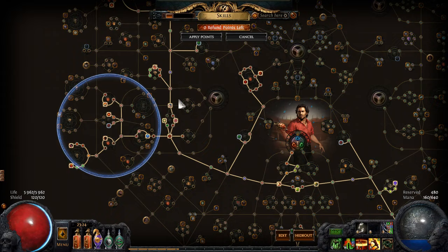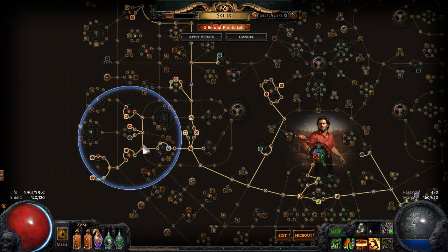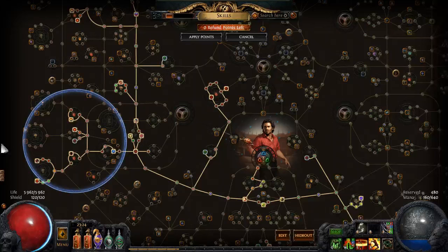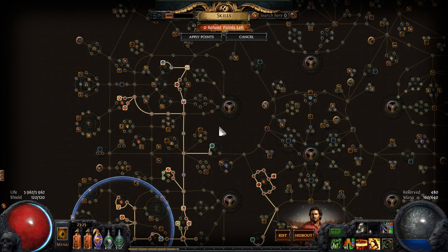Endurance charges, of course. For jewel sockets, I'm using a Red Nightmare because I saved up for it. With only a Red Nightmare, a legacy Bringer of Rain, a shield, the Anvil, and a Cast When Damage Taken Tempest Shield, you can cap your block to 78/78 using no more skill points than what the Gladiator node provides plus what is outside the jewel — so it's extremely efficient. You can invest all the rest into HP and damage.